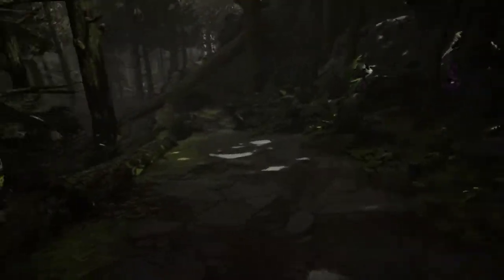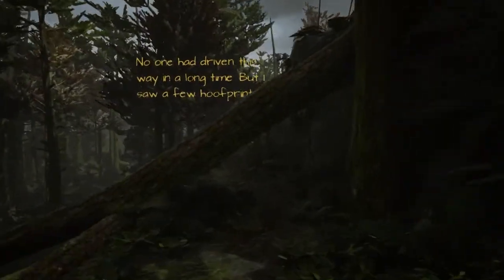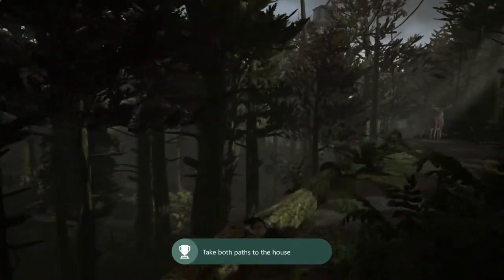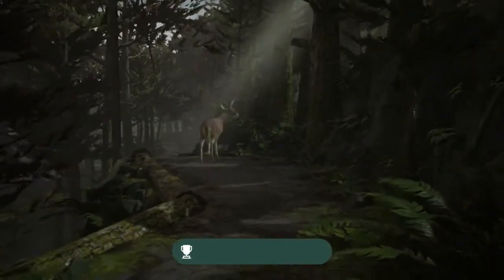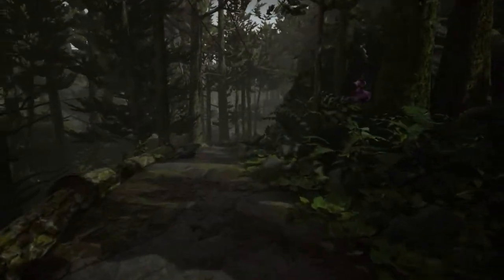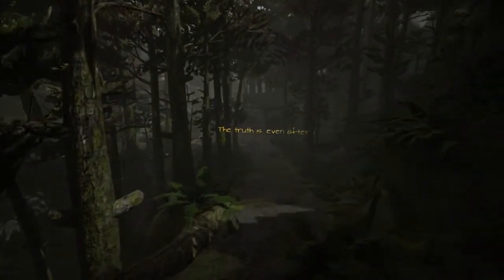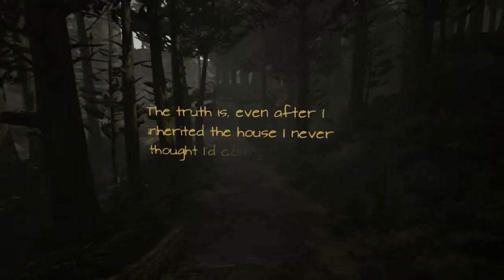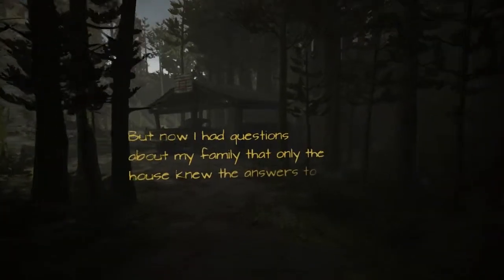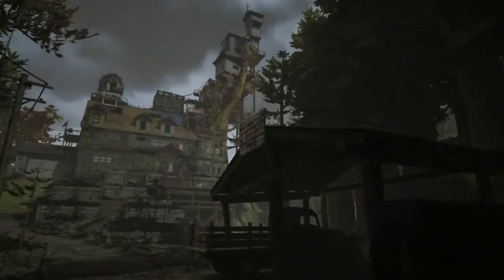What Remains of Edith Finch is classified as a walking simulator, which is a terrible, terrible way to classify this game. I hate anything that classifies a game as a walking simulator. Yes, there is a lot of walking to be done, and exploring, and it does focus heavily on narrative, which is what walking simulators are typically stereotyped as. But this game takes it so much further than that, because as you explore the area and the house — which, by the way, the house is just awesome in design and concept, and I love that to pieces — you will eventually get to learn how each one of the previous family members of Edith Finch's family tree dies. And that is really cool.